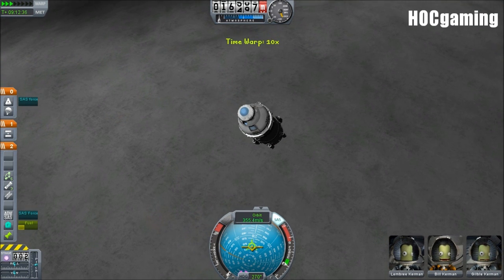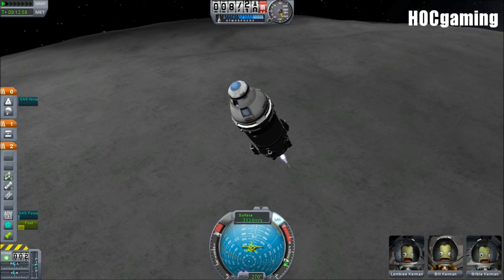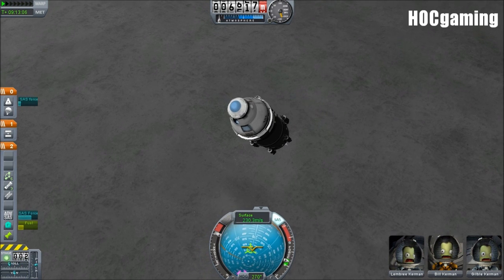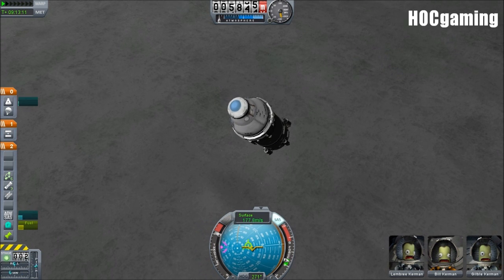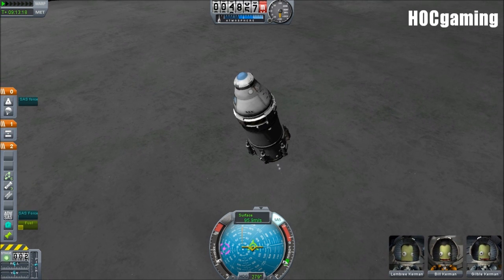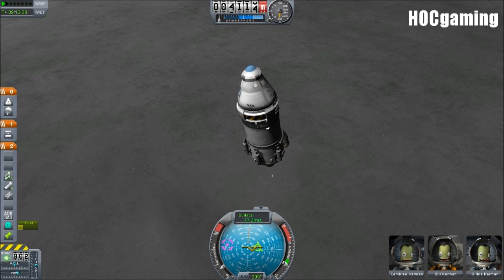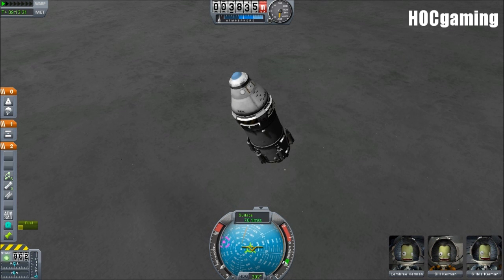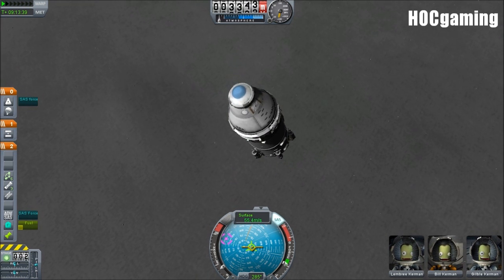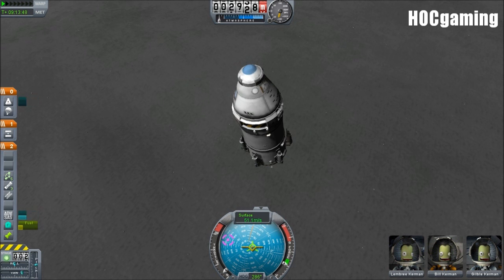Warping down toward the Mun - we should probably start seriously burning now to get our speed way down, because this engine isn't particularly strong. We are going very fast. All right, bringing down the throttle slightly - just want to drop slowly but steadily. Pointing it more upright - actually no, just keep it exactly retrograde. Past and under 55 meters per second.